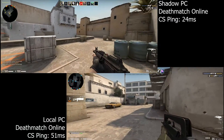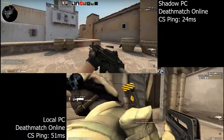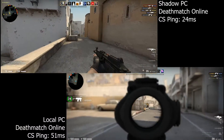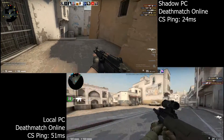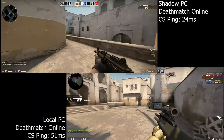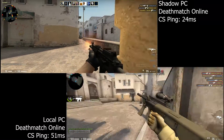The top is Shadow running on my desktop PC, so the GTX 1060 is decoding the stream, while the bottom is running natively on my local PC. They're both running at the medium preset, V-Sync is turned off and the refresh rate for the monitor and the desktops for both was set to 60Hz.